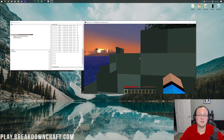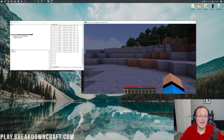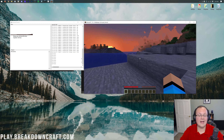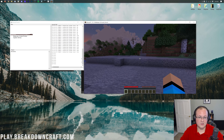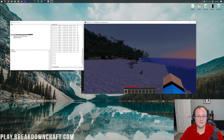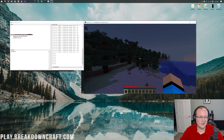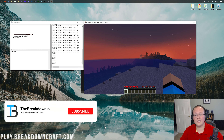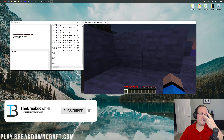Thank you so much for watching — your Forge server is now up and running. You can get mods installed by going to the description and clicking the 'How to Add Mods to Your Server' link, which takes you to our in-depth video on adding mods. It covers everything including how your friends need to have the mods installed too. If you enjoyed the video, give it a thumbs up and subscribe for more content every day. My name is Nick, this has been The Breakdown — peace.